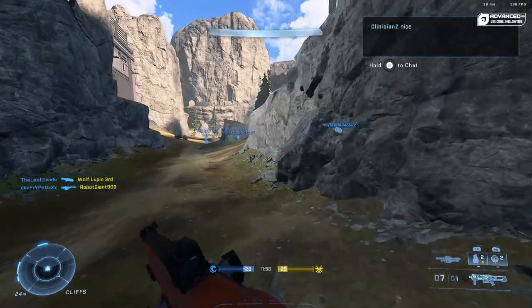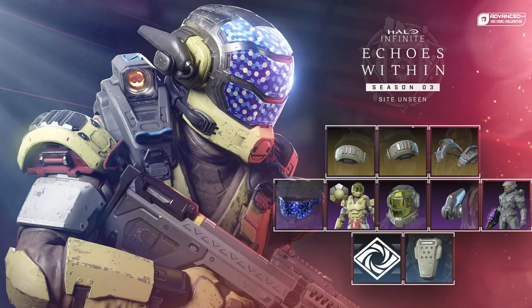Like other passes for the events, we will get 10 things to unlock. That includes a backdrop, a utility piece, a visor, an armor coating, a helmet, a helmet attachment, a stance, shoulder pad, and a chest piece.